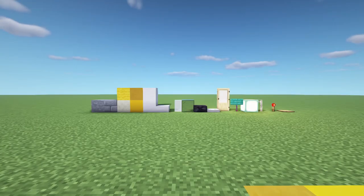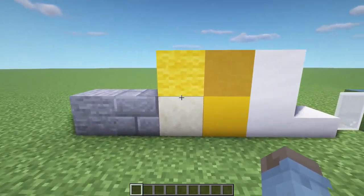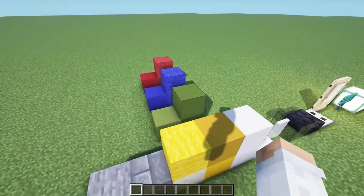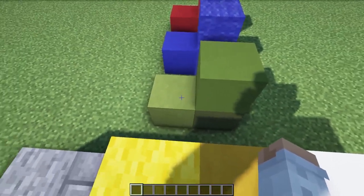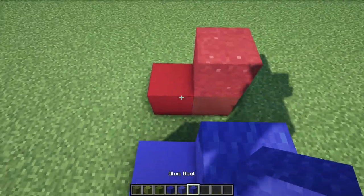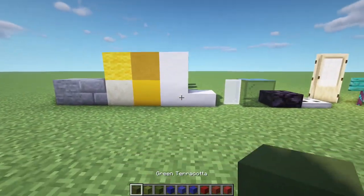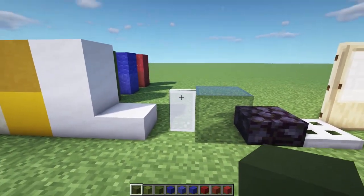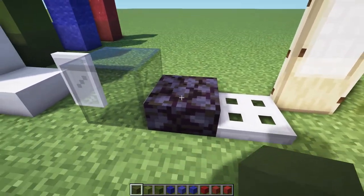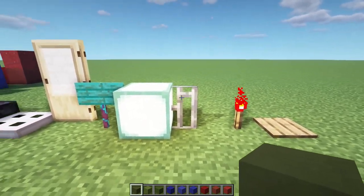For blocks, we start with a foundation layer of stone and stone bricks. The building itself is created out of yellow concrete and smooth sandstone — I chose smooth sandstone to complement the plane on the other side. You can use any yellow blocks or even different colored blocks if you want a different color. We also need smooth quartz and smooth quartz slabs, white stained glass panes, full block black glass for the top layer, black stone slabs for the ceiling, iron trapdoors, birch doors, warped signs, sea lanterns, iron bars, one redstone torch, and one pressure plate.